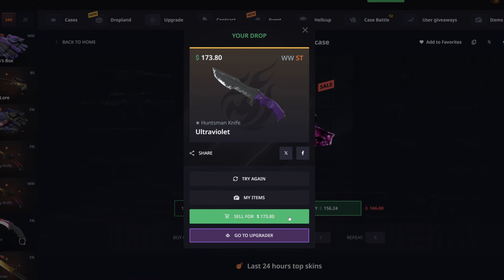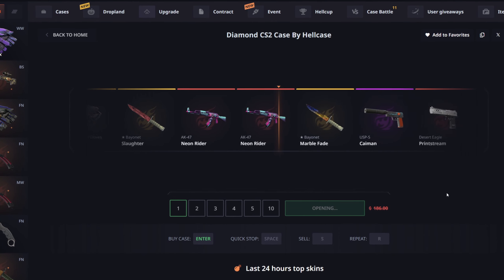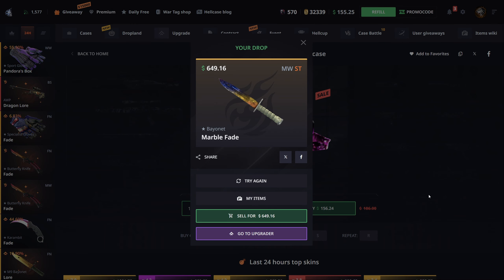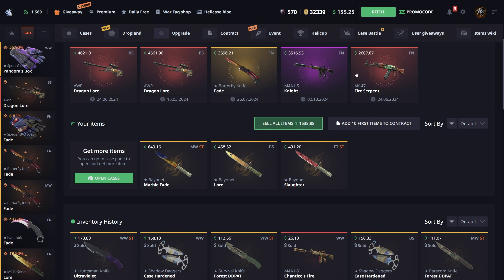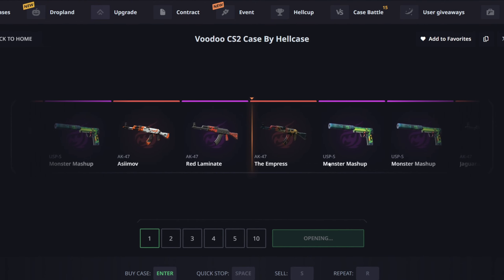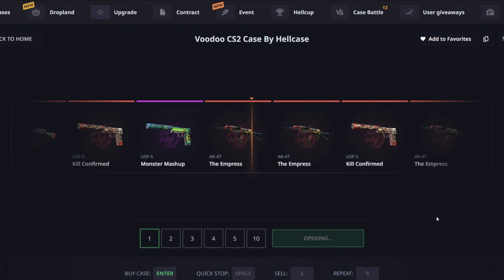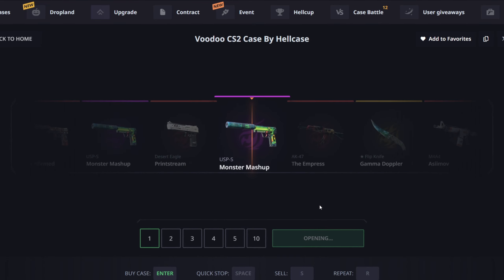We could do another Diamond case after this — and we get a Bayonet Marble Fade! Please be Factory New — or Minimal Wear, that's fine too. 649, that is very nice, kind of what we needed. But we're still down about 900 since I have 100 in my balance. Going to do a couple of the Voodoo case — do one then sell back whatever I get and do a second. Second case and we get nothing. Time to do some upgrades.